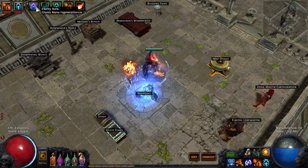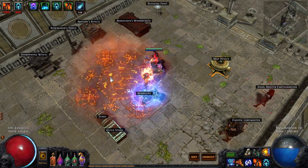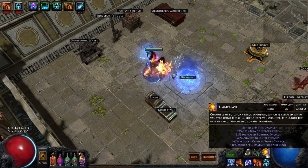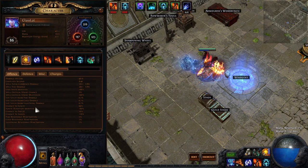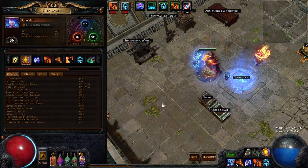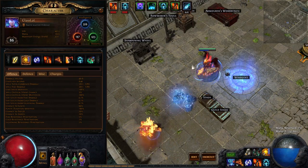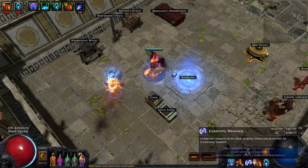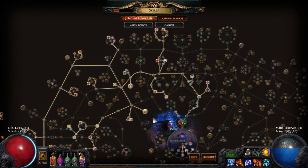I'm running Clarity and Arctic Armor — Arctic Armor just to mitigate stuff when I'm standing still. It is a Flame Blast build, a Flame Blast prolif build. My chance to ignite is 99%, I have Flammability and Elemental Weakness. On my offhand I have Temporal Chains and Feeble in case a boss is difficult. My skill tree kind of looks like this.